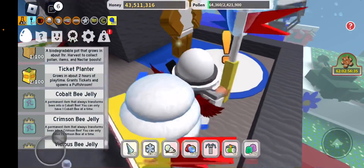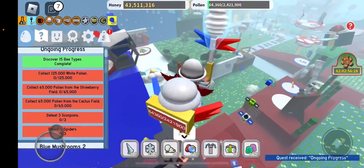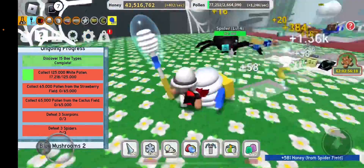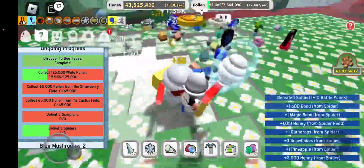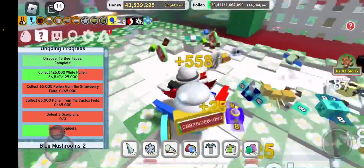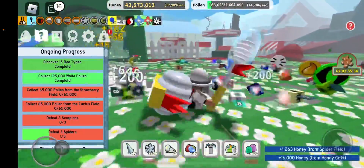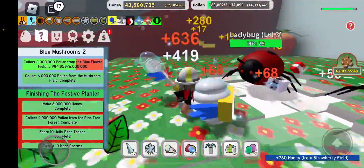Right now let's just grind. We're gonna do Science Bear's quest. I'm gonna try to do the Stick Bug challenge — Stick Bug can give you amulets and some pretty good stuff. Then strawberry and cactus field, and we could probably do blue mushrooms too.